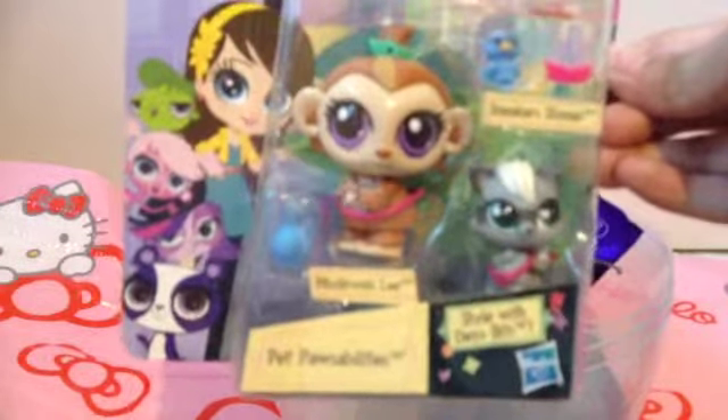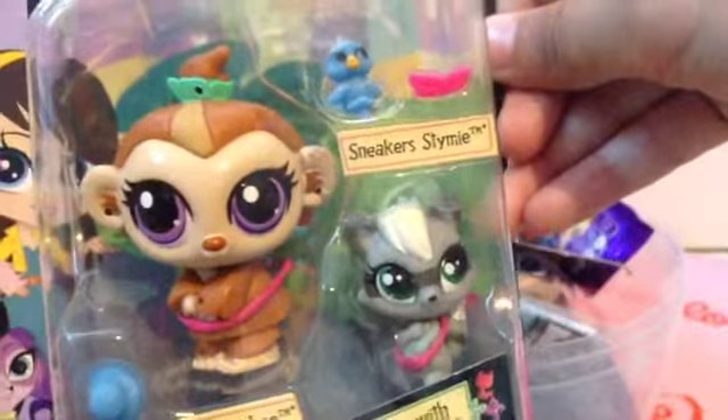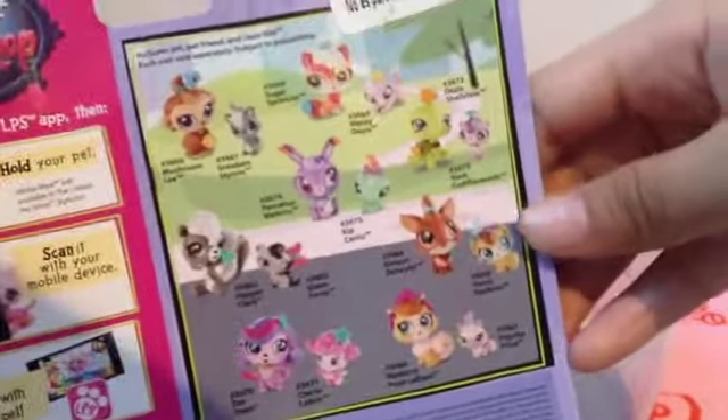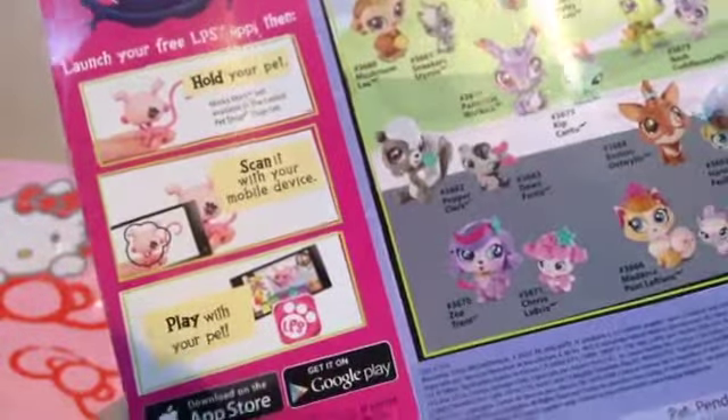The first thing we're going to open is this Littlest Pet Shop — it's the Pet Possibilities set. It comes with Mushroom Lee and Sneakers Stymie, and there are Deco Bits. I'll show you what those are. You can also scan your LPS in a game and then play with your pet in the game.